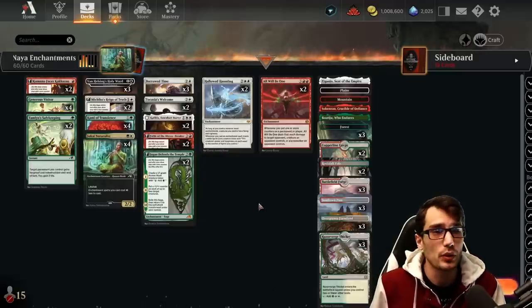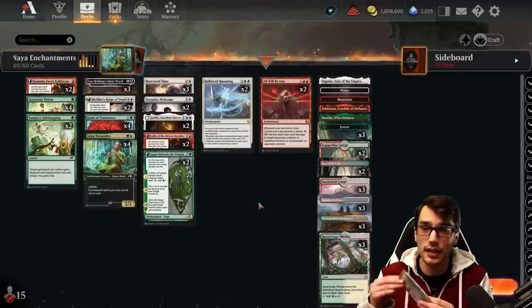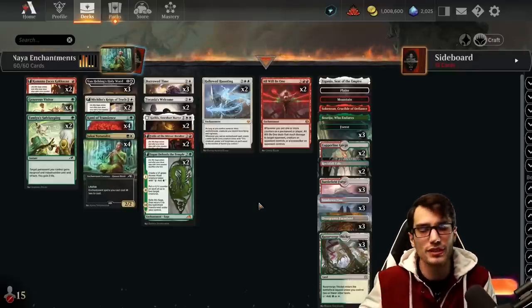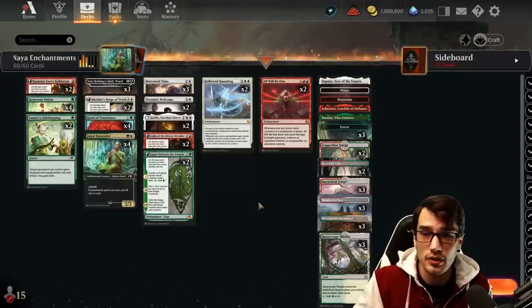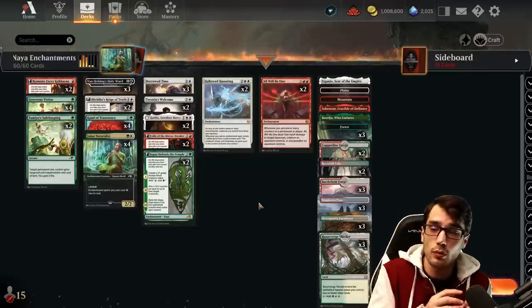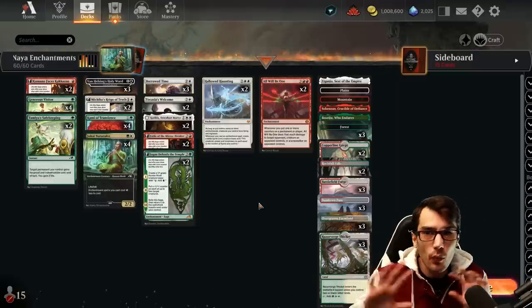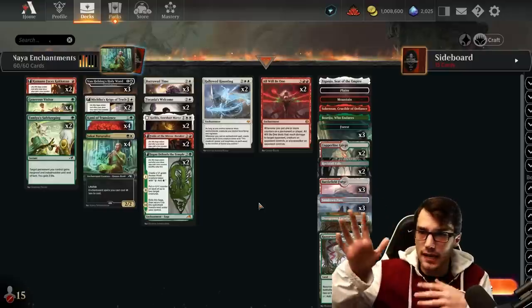We do have an assortment of lands to keep things consistent, as well as utility lands to gain extra value later in the game. That is the deck, and we are having a ton of fun with this build. We're going to play some games now, and then after that, shred open the collector pack. You can support also by becoming a Patreon member, a Twitch Prime supporter, or a YouTube member, gaining access to our untapped profile so you can see all of our deck lists as we play them ahead of time with their stats and the edit path as I've fine-tuned it.